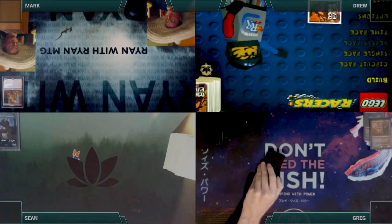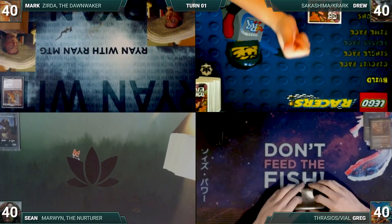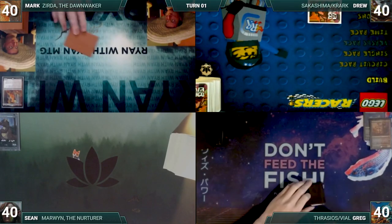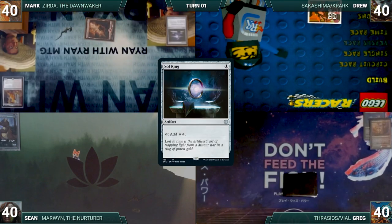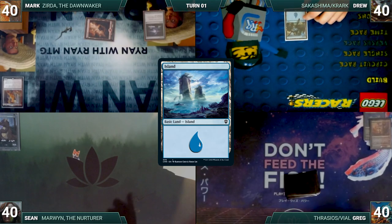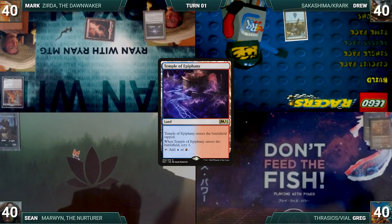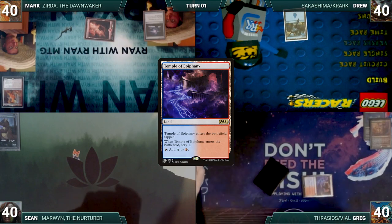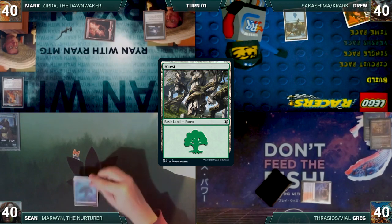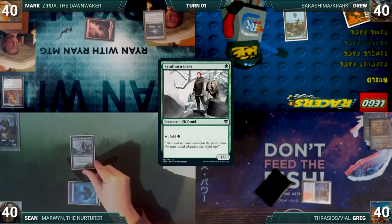Mark wins the who-has-the-most-Ryans-on-a-playmat challenge and gets to start us off. Mark draws a card for turn and plays a Mountain. He casts a Sol Ring and the entire table groans. It resolves and he passes. Drew draws a card for turn and plays an Island, then passes to Greg. Greg draws a card for turn and plays a Temple of Epiphany tapped, scrys one, and ends the turn. Sean draws a card for turn, plays a Forest, and casts a Finehorn Elves.